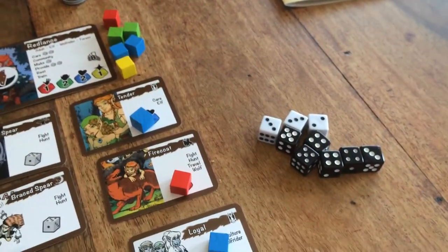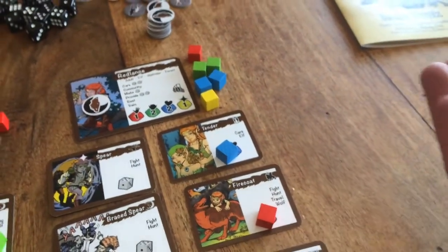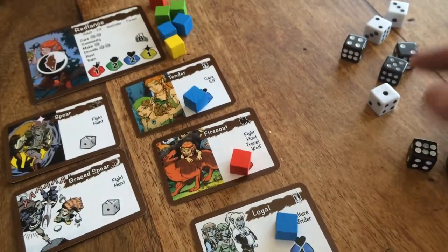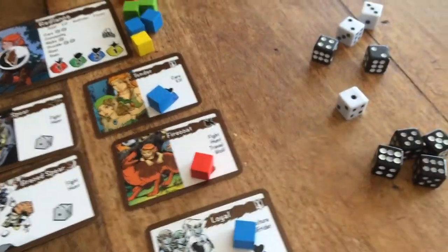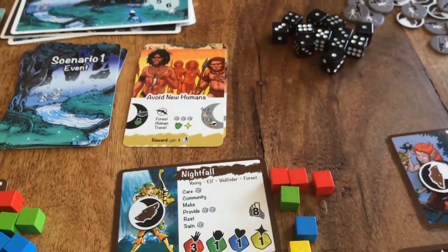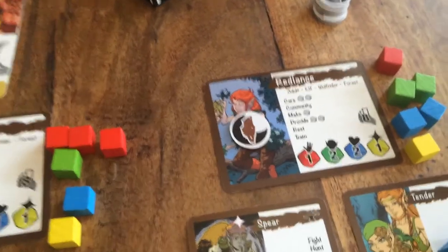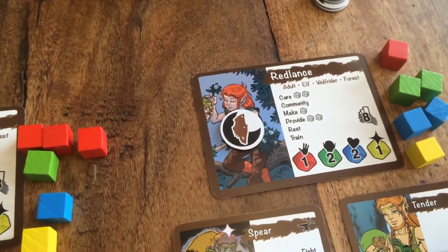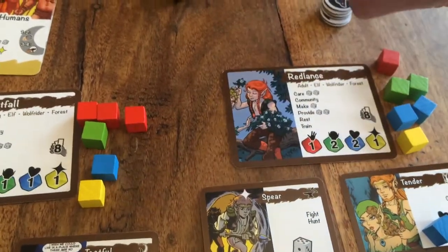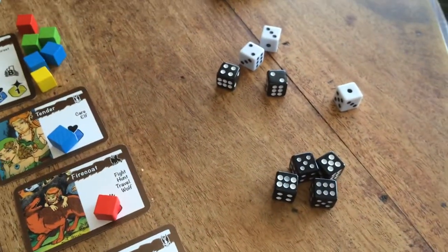He now has six black dice and three white dice. He needs five successes, meaning five of the dice need to show a result of five or six. He gets one, two, three, four successes — not quite enough to complete the event. He places four success tokens on it. One use for stored-up success tokens on your character card from previous events is to discard them to reroll one die. He rerolls one die, but it stayed as a one, so that was no help.